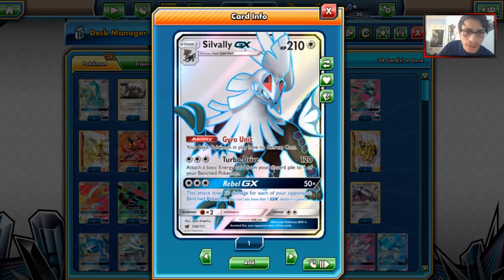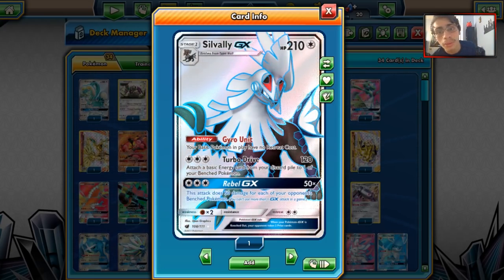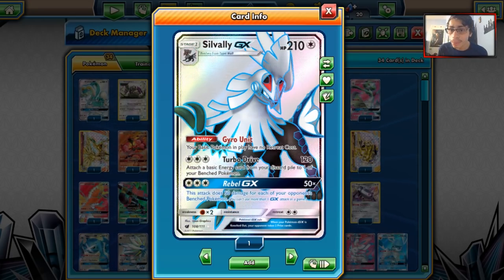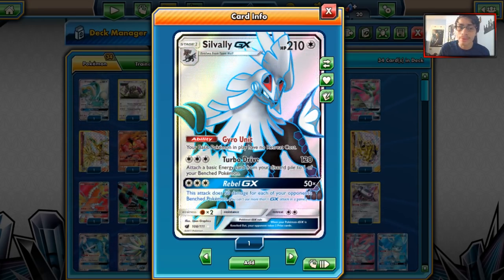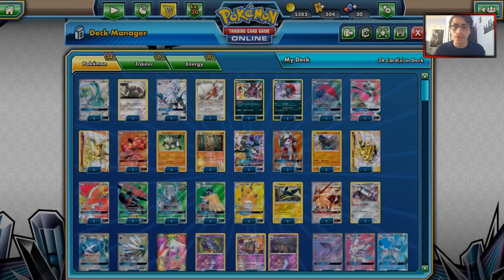We also have our Silvally decks. Silvally has seen some modest play, mainly probably with medals, but Silvally is still pretty decent. With all the new Power Memory cards, Silvally has gotten a little bit better. So Silvally is still holding its own, and we'll see if it sees even more play with something like Alternate Krosma.